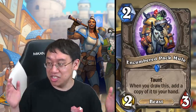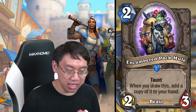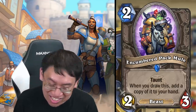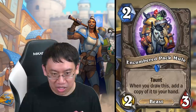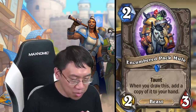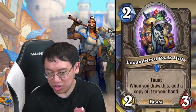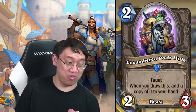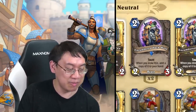Encumbered Pack Mule is like a two-mana two-three that adds another two-three to your hand — but it's better than that because you get it up front. The only downside is if you're at nine cards and tap and draw it into a full hand, you don't get the bonus extra two-three. But you still have a two-mana two-three with taunt, which isn't a bad card. This card is great for everyone, but especially for any deck where hand size matters.